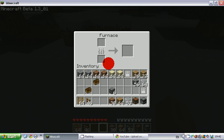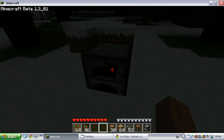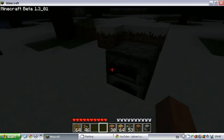It depends — some materials don't do anything. To get coal, you either go deep down in the mines or you use a cheat program. I haven't got any coal yet because I haven't dug down in the mines.